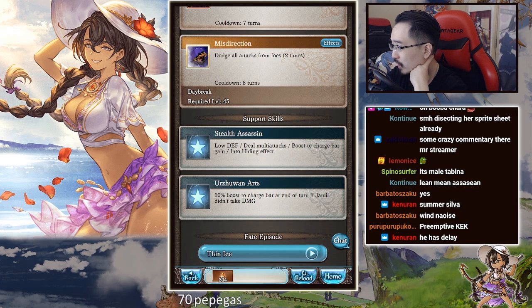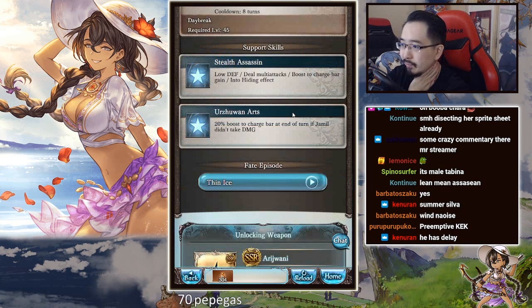30% boost to charge bar gain — not bad. There's an extra 30% charge bar gain, and then an extra 20% if he doesn't take damage.